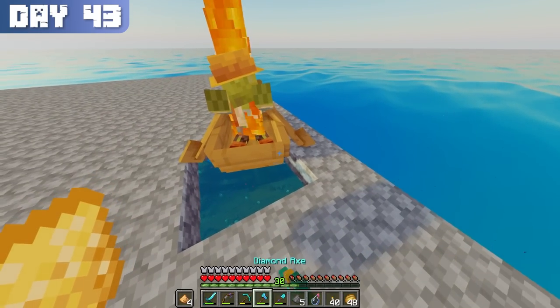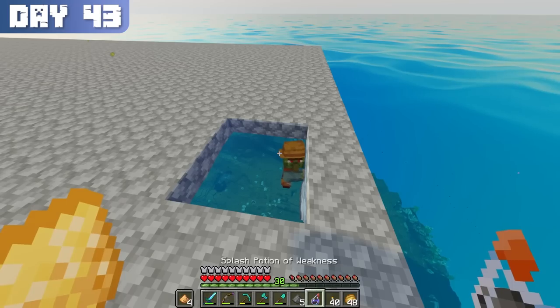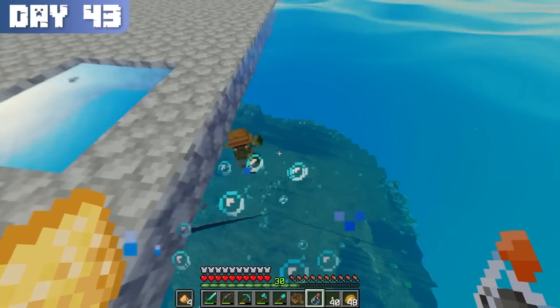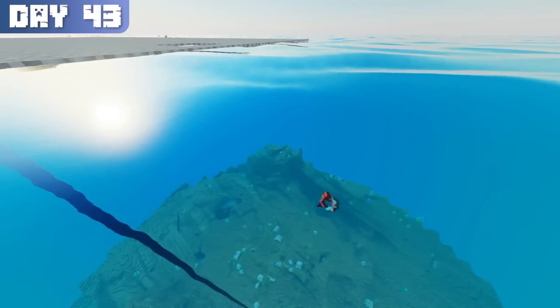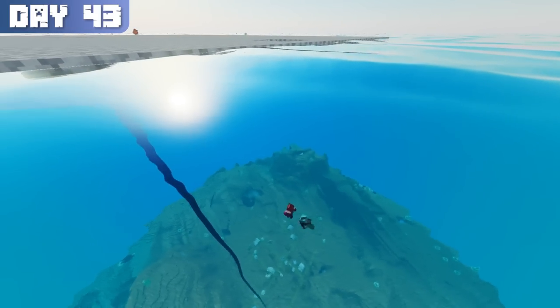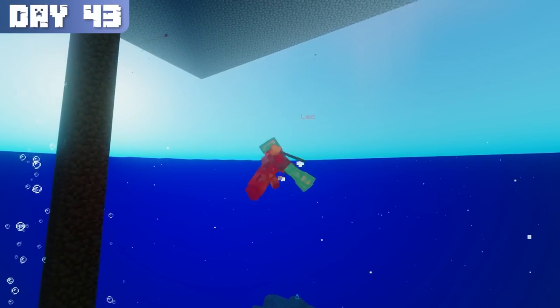In a panic, I broke the boat and part of the platform to let the zombie villager into the water so he would stop burning. But instead of bouncing on top of the water like any other mob, he started sinking. In a desperate attempt, I started punching him to try to get him back up to the surface, but it wasn't enough. I lost him.